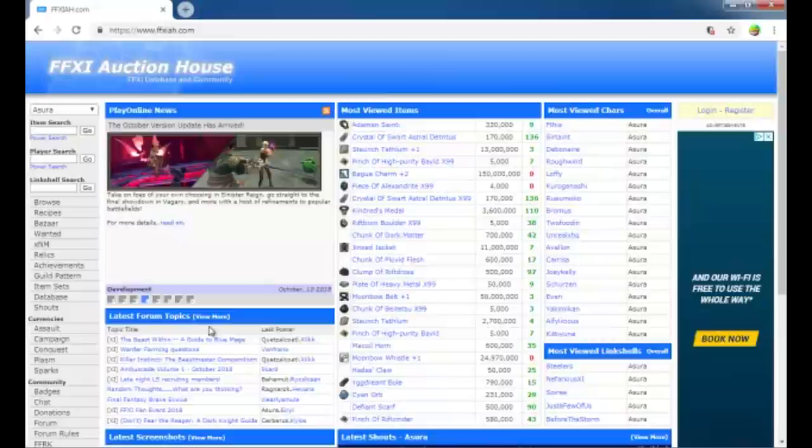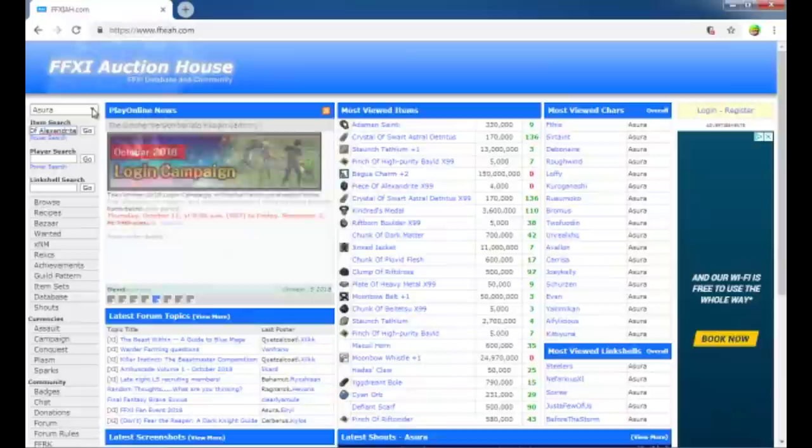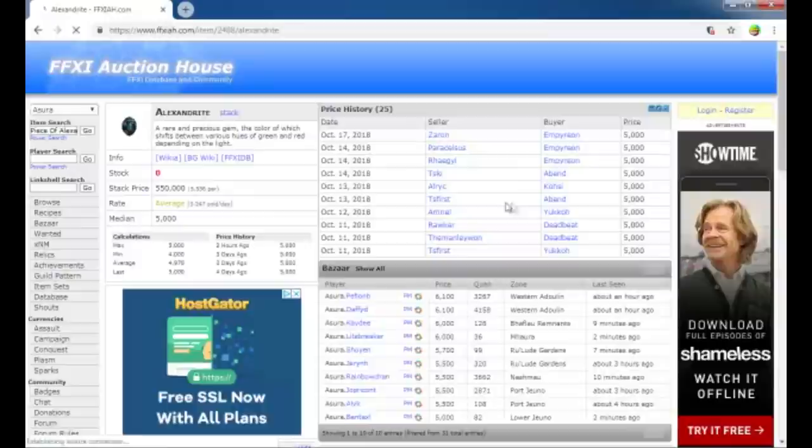One of the nicest things about this site is that you can easily see whatever it is you're looking for. Say I wanted to work on Alexandrite — come over here and type in Alex, and we want Pieces of Alexandrite. Since we're on a zero server, let me just show that. It does show all the different servers and even inactive servers. I'm not sure why they have the inactive servers listed, but whatever. So then we search.